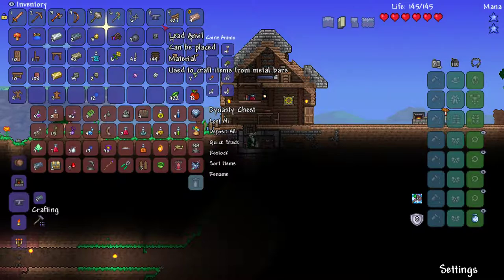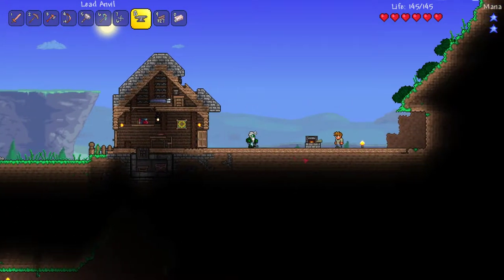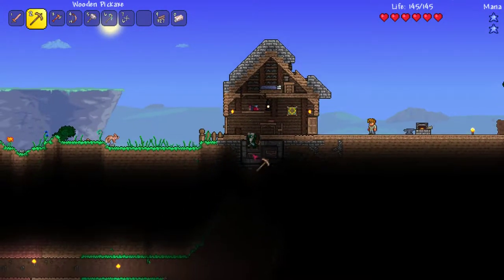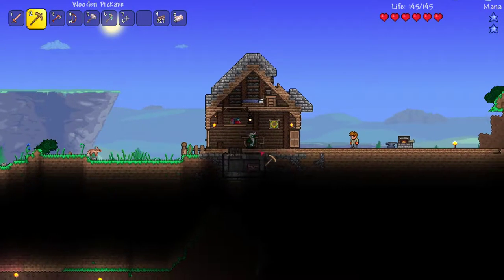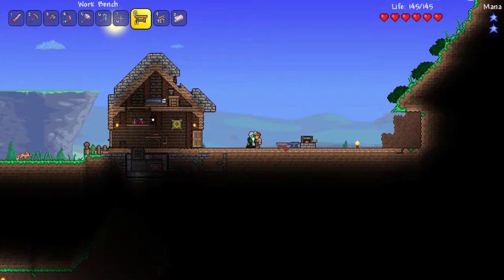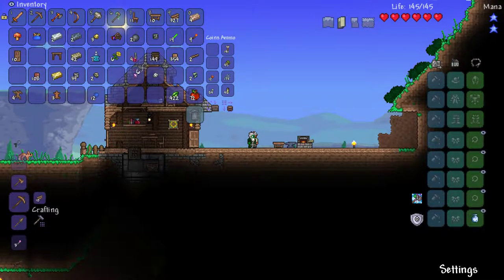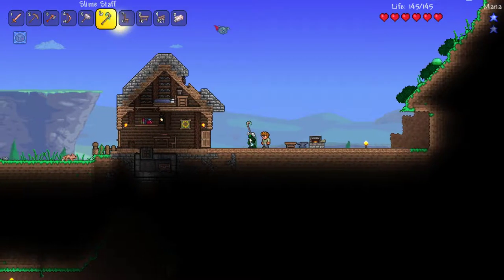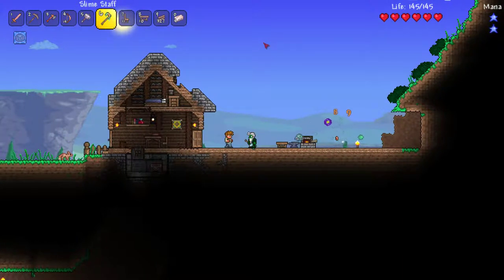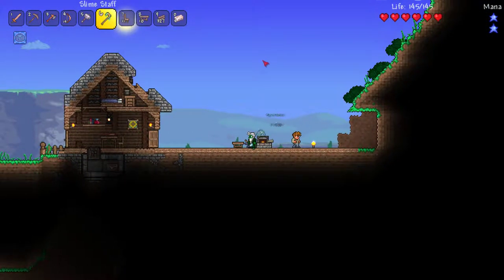I'll make a lead anvil. Just gonna put this here, I'm gonna go ahead and hop in here, tear that bad boy up. Oh, I made a bunch of this stuff. And I found this — I got a slime buddy! Yes, my first little summon thing is a little slime.